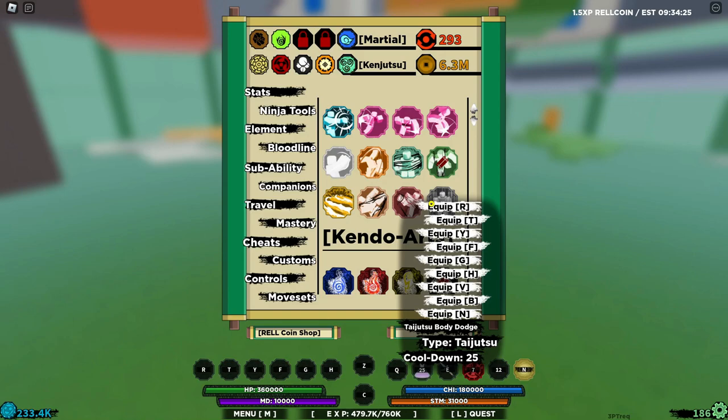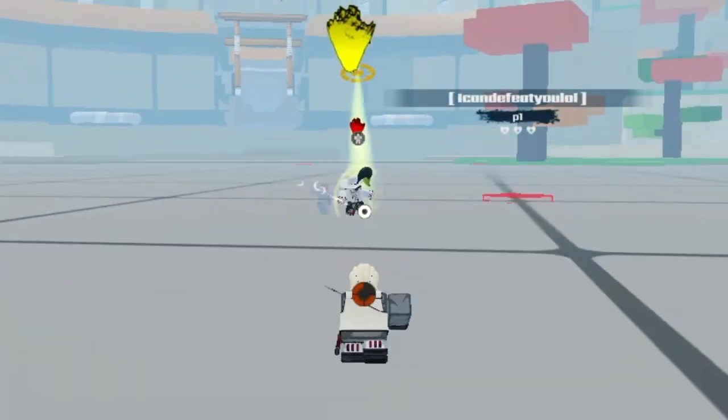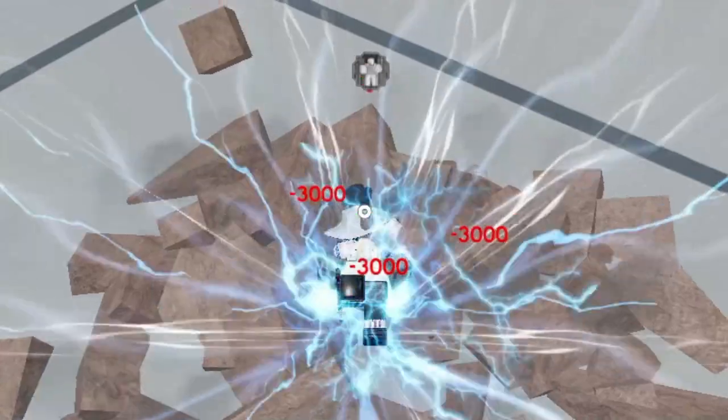A.K.A. Tijotsu Body Dodge. Tijotsu Body Dodge can be equipped in all slots, so you're able to equip more bloodlines in your moveset. Either way, let's try to counter either of them.